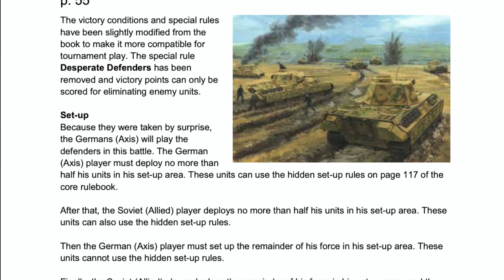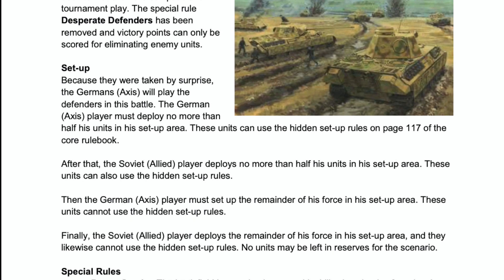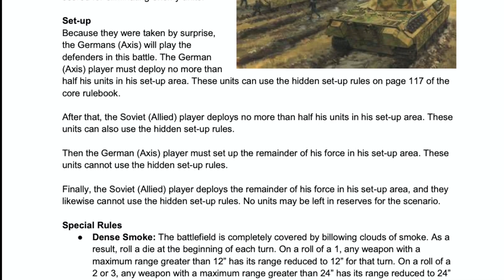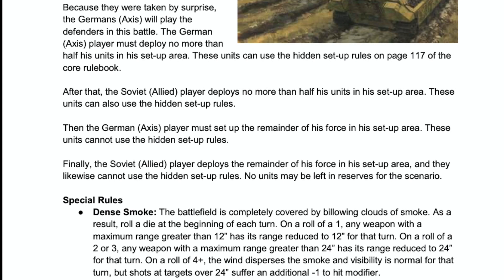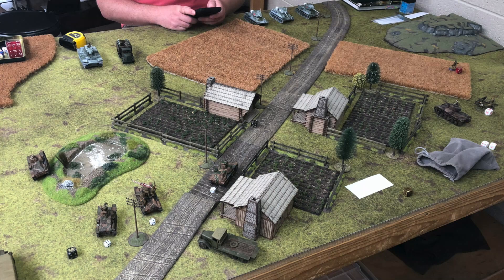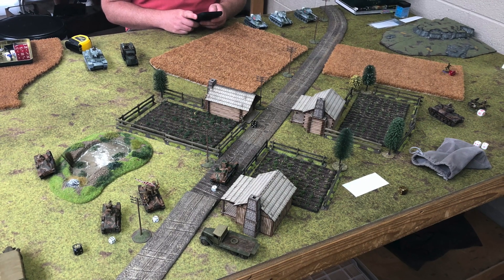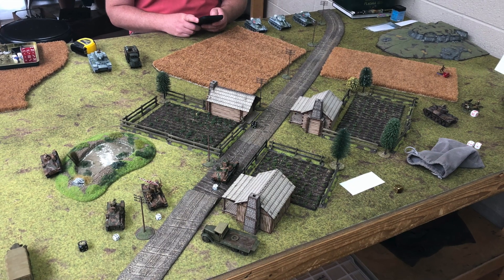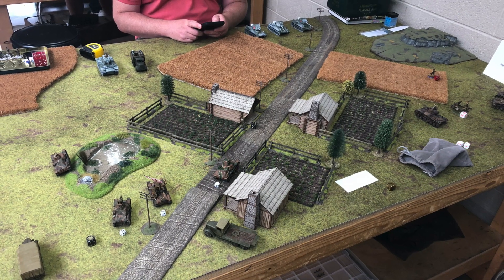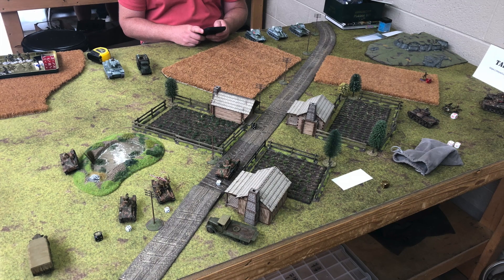The twist to this scenario is smoke on the table. At the start of each turn you roll a die: on a one, visibility is limited to 12 inches; on a two or three, up to 24 inches; on a four or more, full visibility, but every shot takes a minus one penalty for smoke. We rolled for table sides — I won and chose the village side. We both rolled ones for preparatory bombardments, so neither of us got prep bombardments. Ray deployed half his army first, then I deployed half of mine, with those units able to be hidden, then we each deployed the other half.